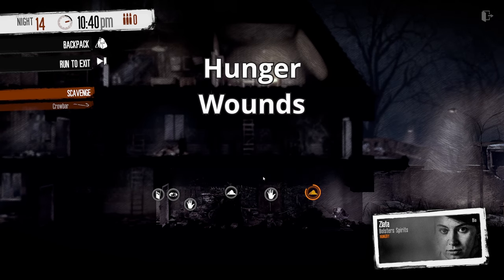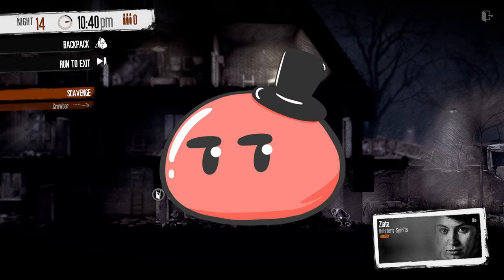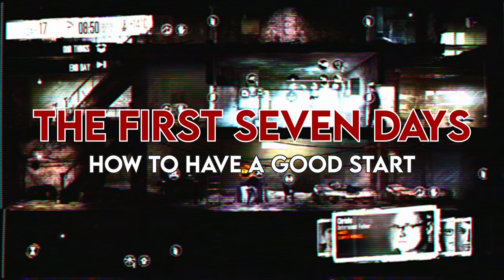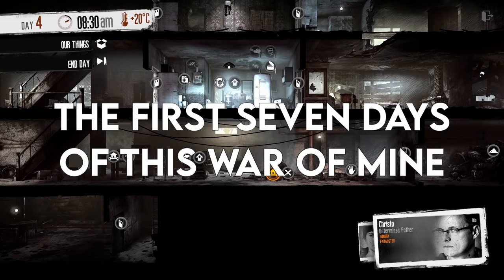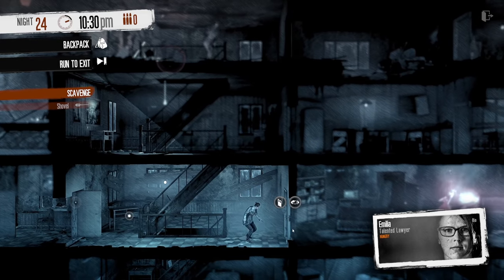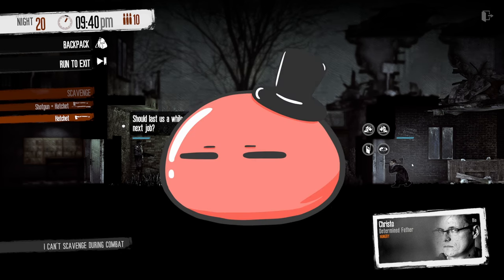The five character states are hunger, wounds, illness, tiredness, and mood. And with that, let's start with the first seven days. Ready? Here we go.